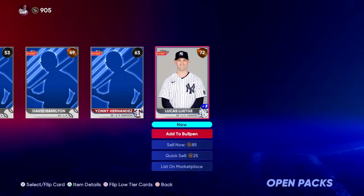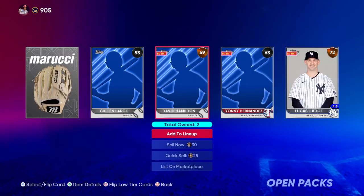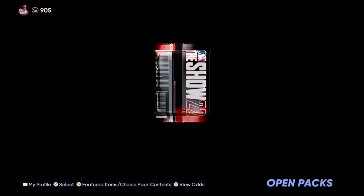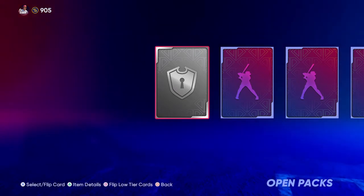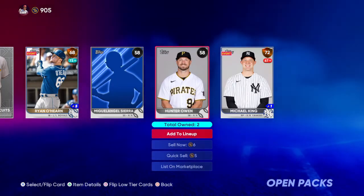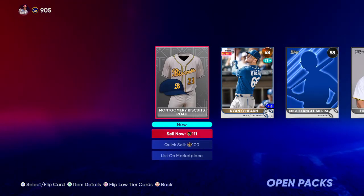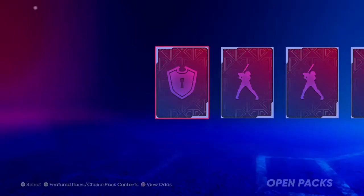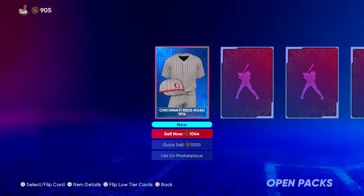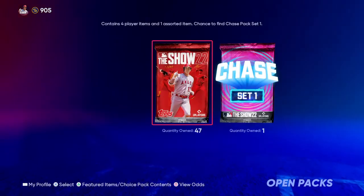You got your ratings of common, bronze, silver, golds and diamonds. So our best pull here looks to be a 72 bronze, Lucas Lutage, I believe you pronounce his name. Each pack also gives you some sort of equipment item, banner, uniform, all different kinds of stuff. A couple more bronzes, nothing crazy. Montgomery Biscuits — that's the Rays double-A team, I believe — their uniform. We do get a diamond, but it's a uniform, though. Cincinnati Reds, their 1914 roads.